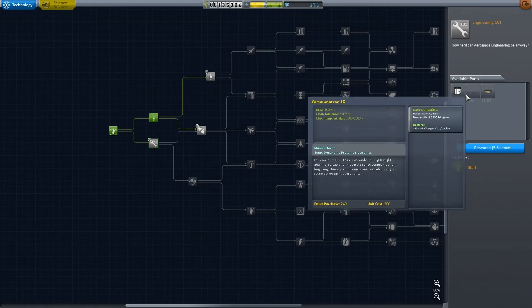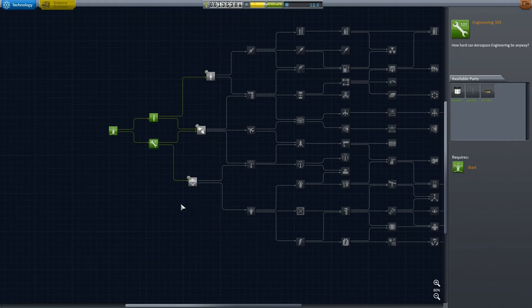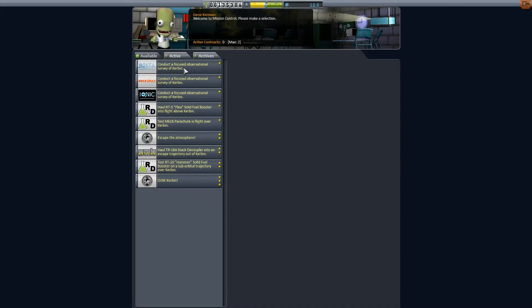If I unlock this one, this is cool, because this comes with Science Junior, and Science Junior will give us more science. Now we've only got 12.6 science left, so we can't unlock anything else. So let's leave here for now and try to complete some more contracts.